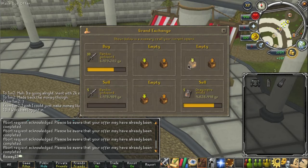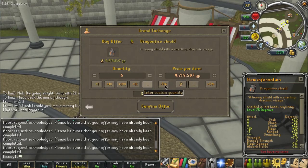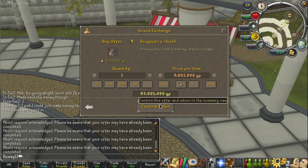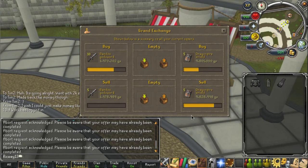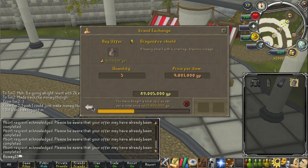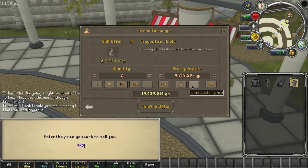We're going to look at the Dragonfire Shields now and put another buy offer in for 9.8 again — buying 5 of them. Another 2 bought with a little bit of cash back, that's good. One sold for 9.828. Now we've found a good buying and selling price for the Dragonfire Shields and both are occurring at the same time. This is when you guys are going to make the most profits — when both are going on simultaneously.